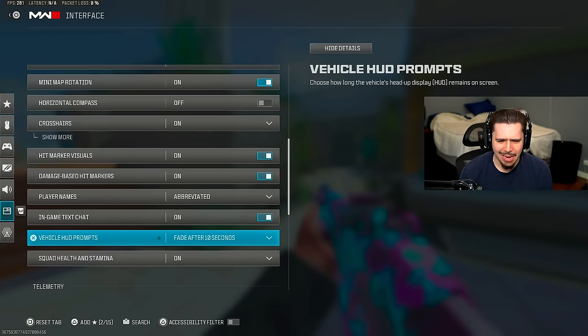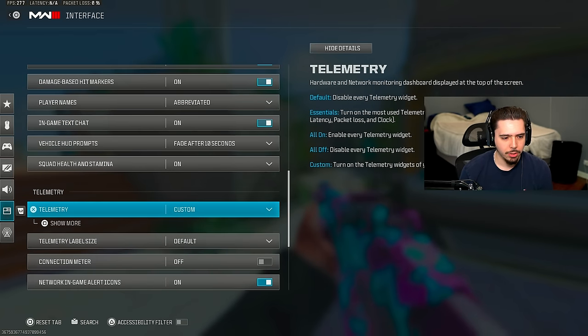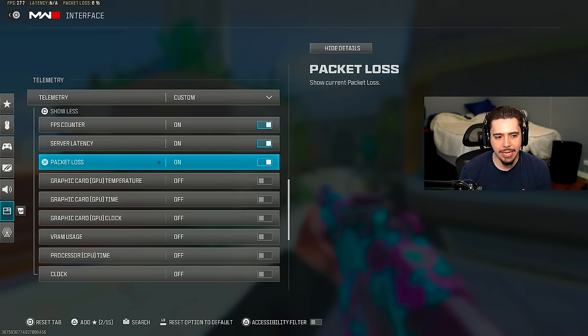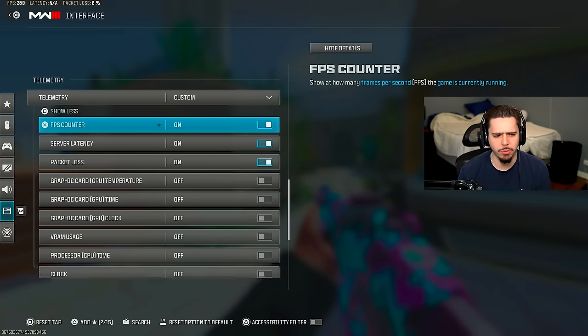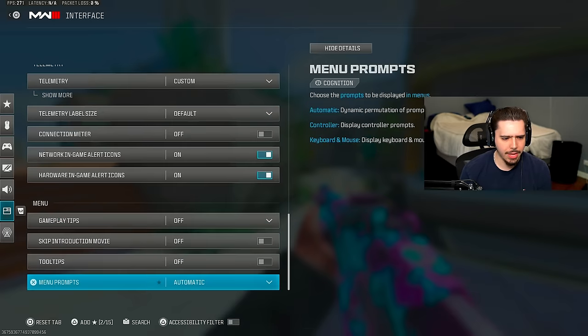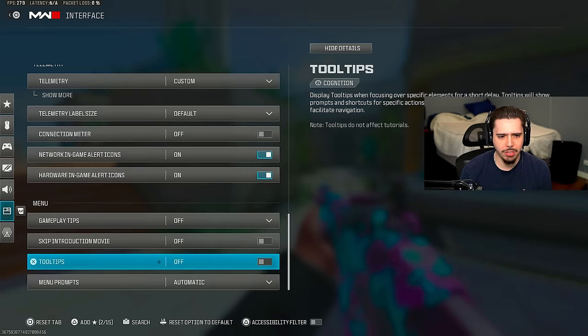Player names is abbreviated — I don't need their full name on screen. For telemetry, you can mess with this for your FPS counter, server latency, and packet loss — those are the three most important ones. Tool tips and all that nonsense I have off; you don't need to mess with that.